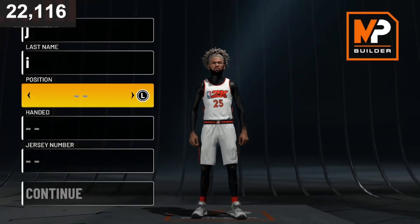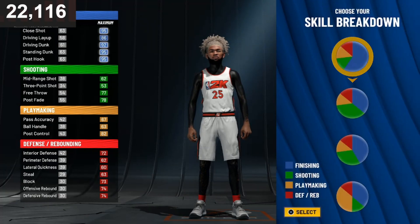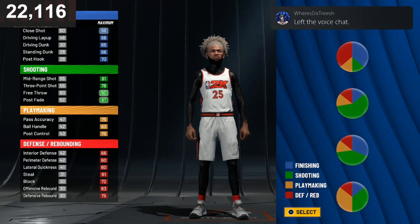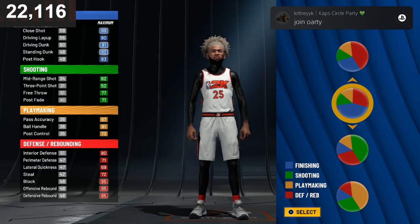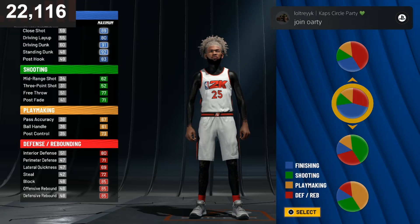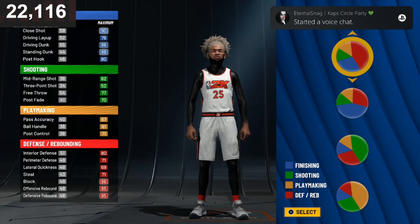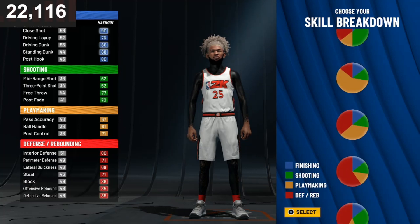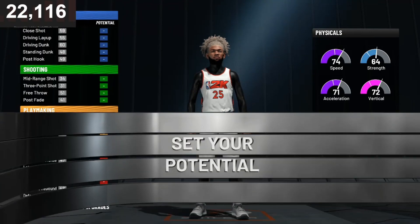The next build you guys want to make is the power forward build. This power forward build is the one that will get you the most rep, so if you are a big man this is for you. You're gonna go with the blue pie chart — you get Hall of Fame blue and a little more of the red. A lot of people get confused and go with the one where you don't get Hall of Fame blue, but you need Hall of Fame blue. Pure speed is the most important thing.